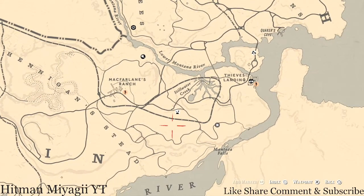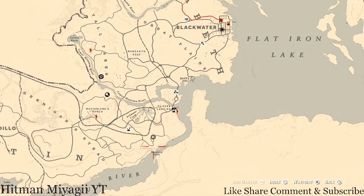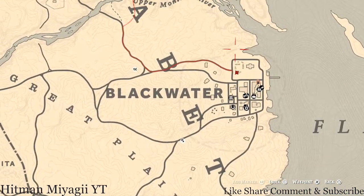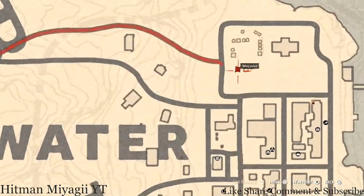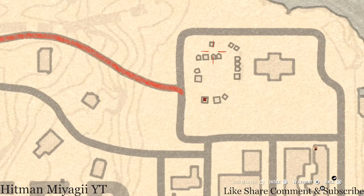I wouldn't move any camps down here because it's kind of pointless. Once done with Nazar, you can go back to McFarland's Ranch and ride up to Blackwater, because the Caribbean Rum antique alcohol bottle is right up here inside the first tent at this location — it's towards the back on a crate or barrel next to the bed. There's also a Coin of Swords tarot card on a wagon at the back.